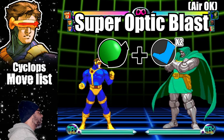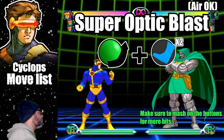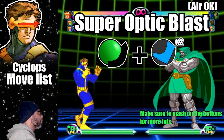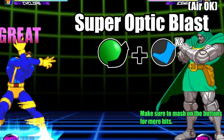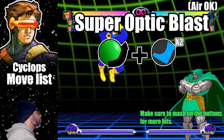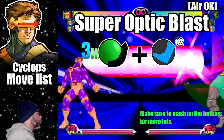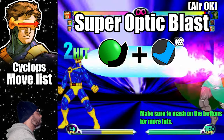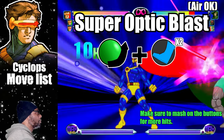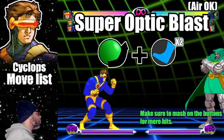The second and final Hyper is called the Super Optic Blast. This is the move where Cyclops shoots a big optic blast at the enemy. To do this Hyper, do a quarter circle forward plus both kick buttons, and you can actually move it around as you're doing it. The Super Optic Blast is an excellent secondary Hyper — while it's not as large as the mega version, it has great speed, making it really easy to combo into. This Hyper can also be done out of the Genius Splice and performed in mid air.